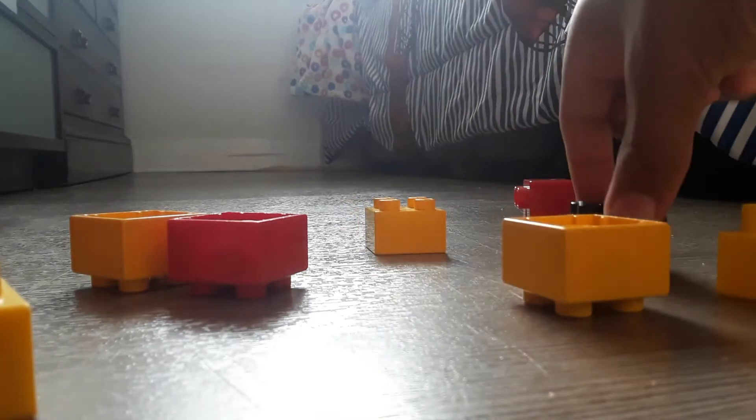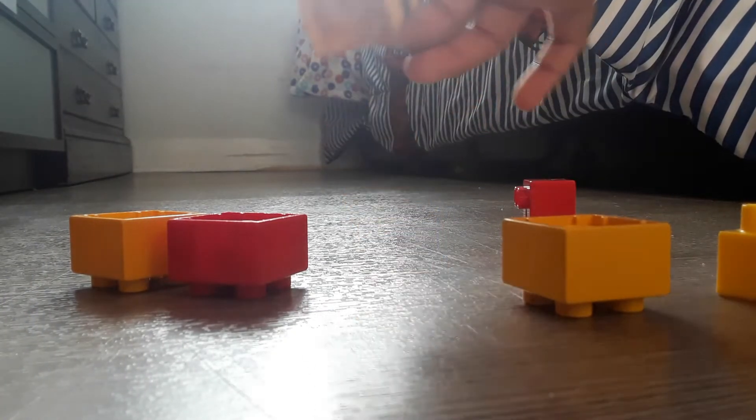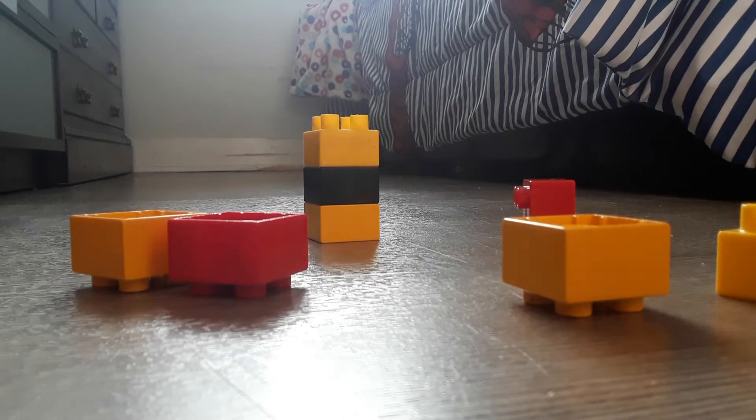First off, you're gonna put a yellow brick, a black brick, and then that flat brick thingy on there, and there you have Bumblebee.